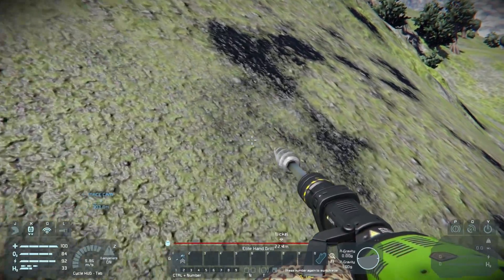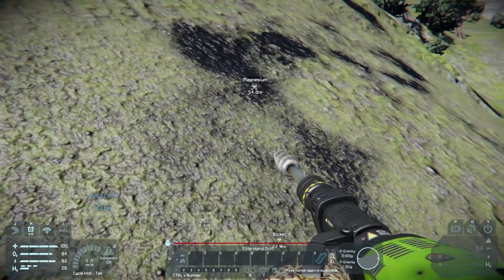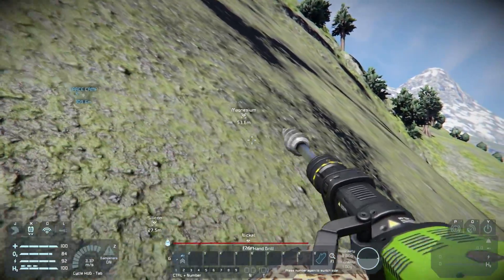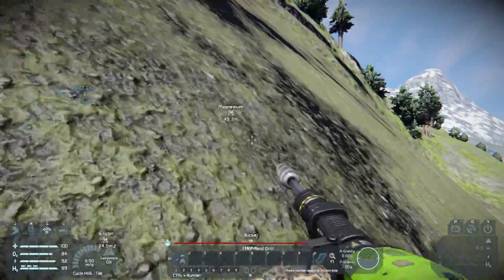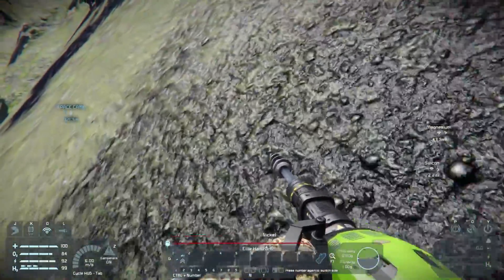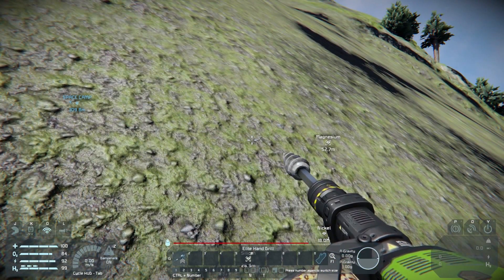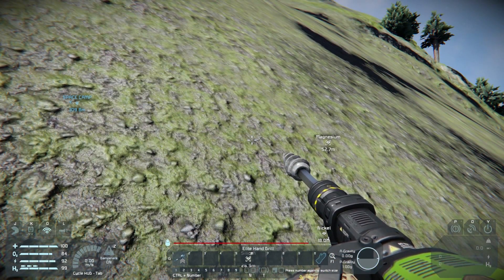As long as we have that drill out, we'll see. Let's get a little bit closer here and see if we can see what kind of ore is in here — we might not if it's a little bit too low. We can see that we've got silicon, magnesium, and nickel. These are three materials that are pretty good. I would say uranium and iron are the most important materials, but these ones will do quite nicely. Now the drill has two functions: it's got a drill function where you gather materials, and it's got a dig function where you just dig out area.